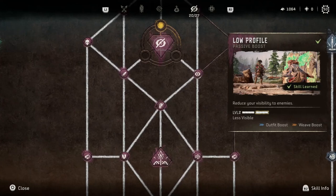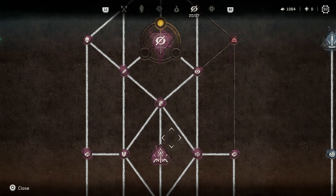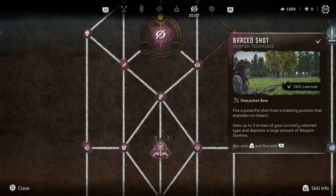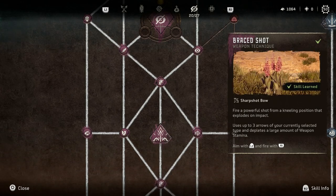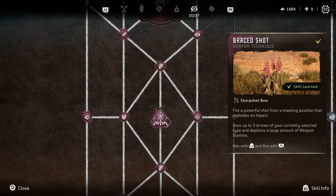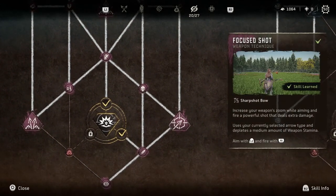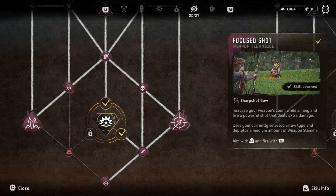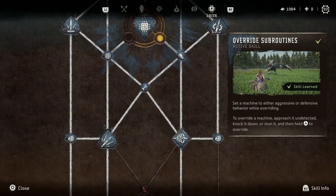The Infiltrator skill tree is super interesting, especially early on — you can stealth your way through a lot of action using smaller perks that don't cost many skill points. When you want to get offensive, two abilities really stand out: Embraced Shot and Focus Shot, both of which deal heavy damage while you're stealthing and can potentially take out an enemy without them noticing.